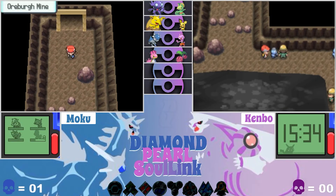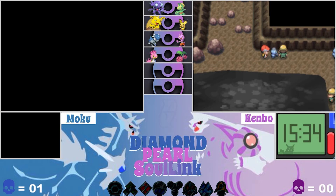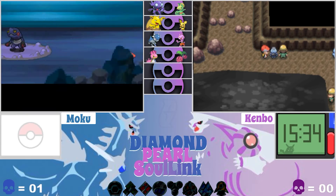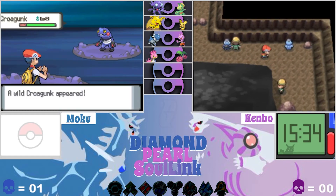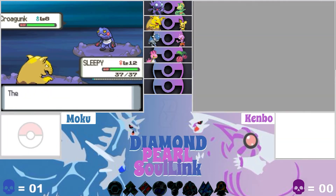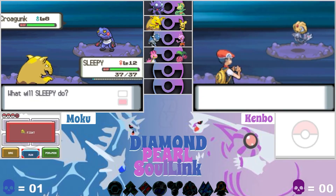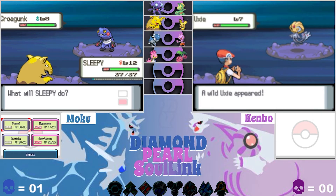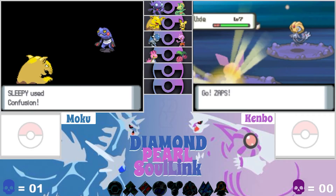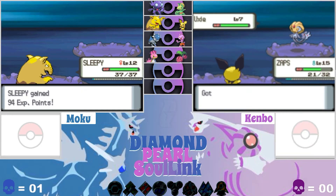I have no clue where the gym leader is, I didn't look that up at all, so we just have to figure it out. There's a Croagunk — a Gunk. Wow, Croagunk has Shadow Tag and I can't escape! He's poisoned though, so I'll be able to destroy him in one hit.